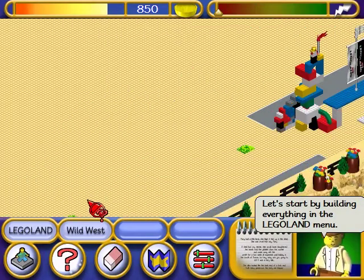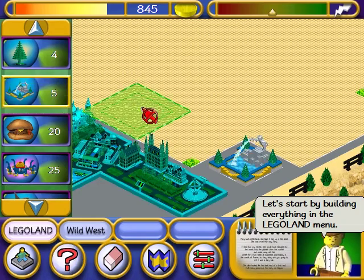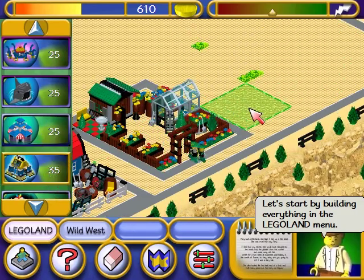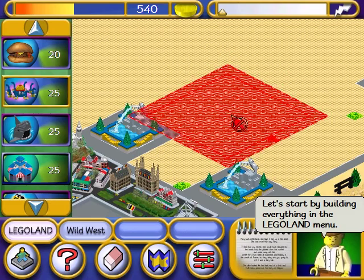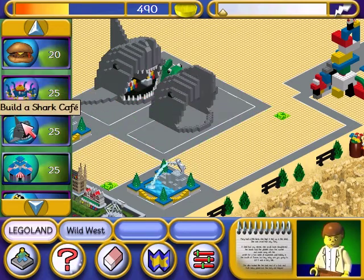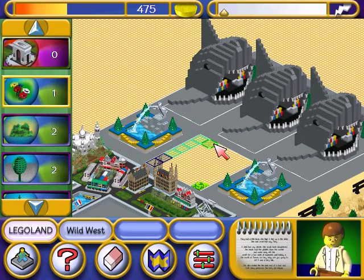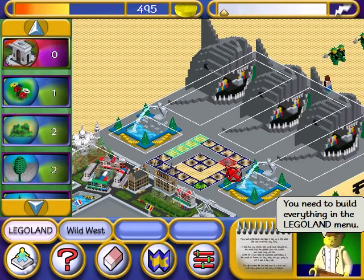Let's start by building everything in the Legoland menu. Build a France Mini Land. Build a food kiosk. Mechanics Hut. Build a small power station. Build a Lego clothes shop. Build a shark cafe. Plant a flower. Build a car. Build a world shop. Build a place. Build a globe.